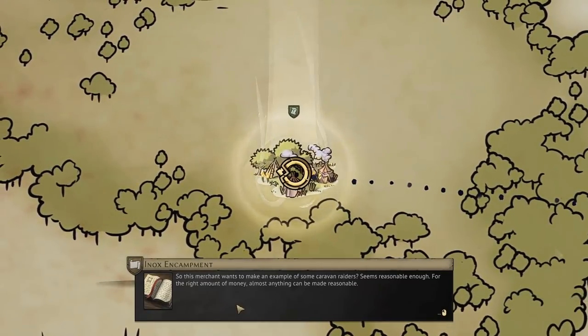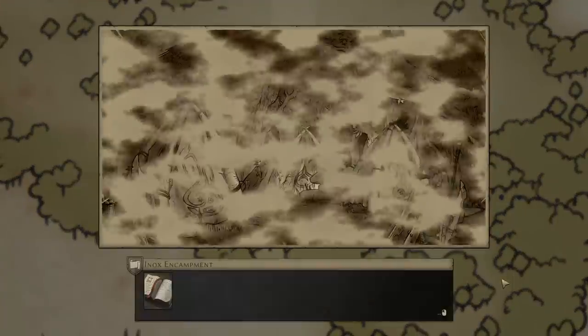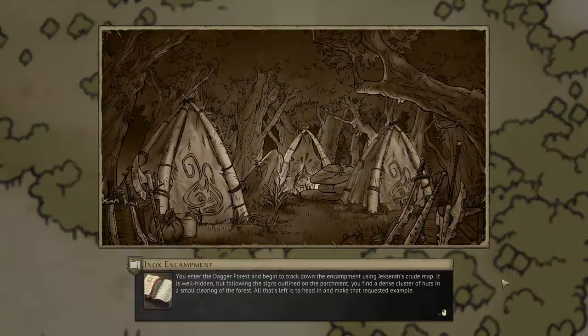This merchant wants to make an example of some caravan raiders — seems reasonable enough. For the right amount of money, almost anything can be made reasonable. You enter the Dagger Forest and begin tracking down the encampment using Jexera's crude map. It is well hidden, but following the signs you find a dense cluster of huts in a small clearing. All that's left is to head in and make that requested example.